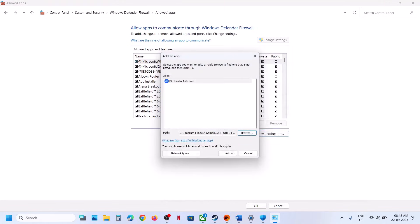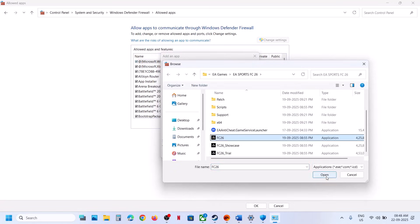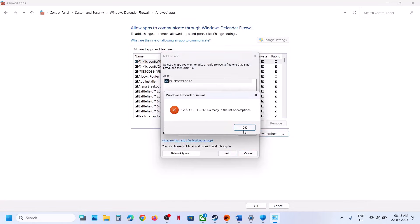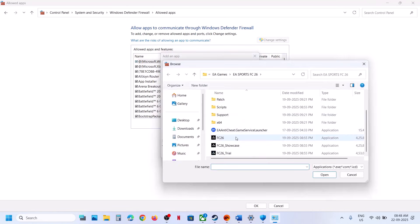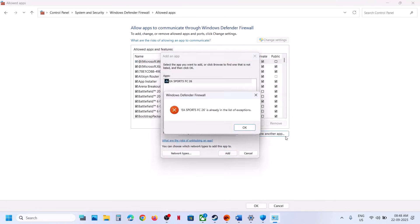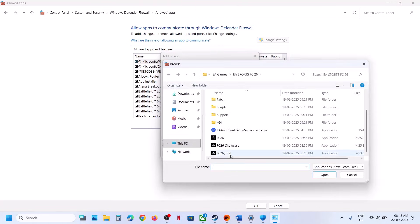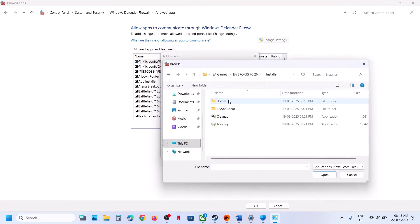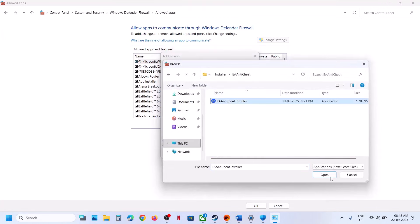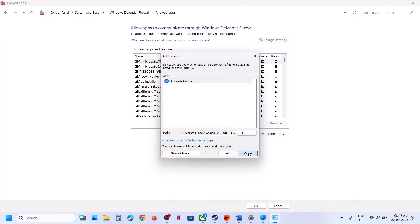Select the game EXE — in my case I have already added it. Again click on Allow Another App, browse the files and select FC 26, click Add. Again click on Allow Another App, click Browse, select all the EXE files, and do the same thing with the EA Anti-Cheat installer.